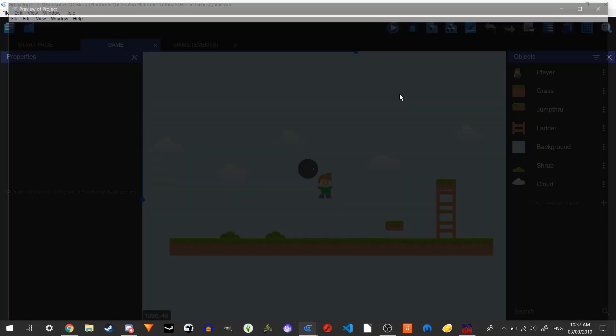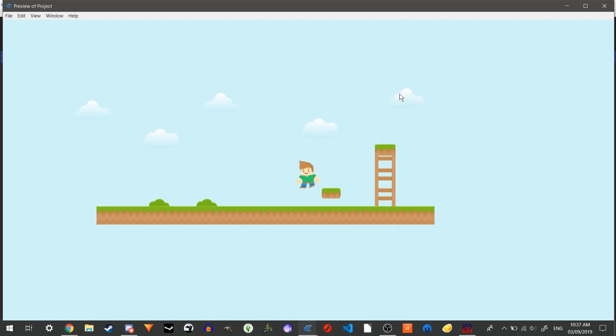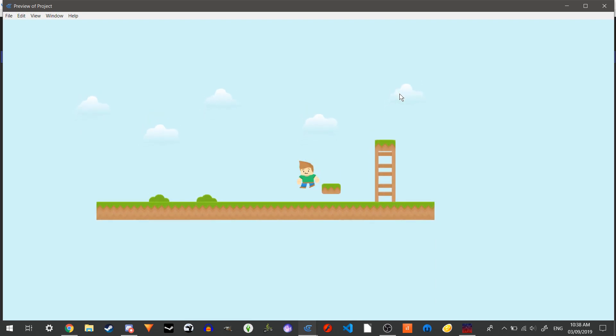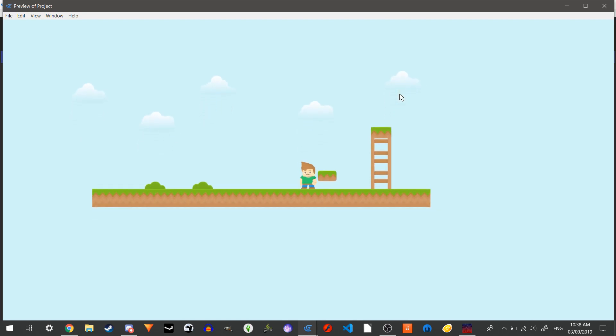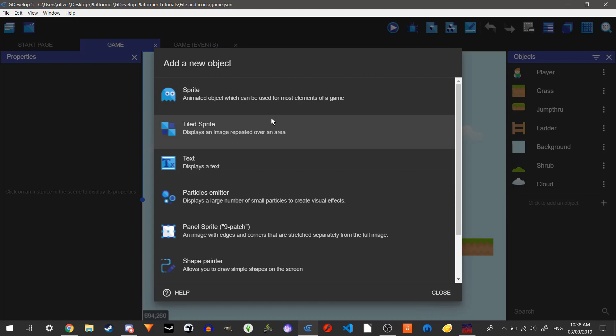Now only the core part of our player is in the hitbox. Close and apply, and now if we play it you'll see we have no more of that issue — our player now just falls off when he gets to the edge. If you wanted it more accurate you'd make a circle so he slides off at the edge, but that requires more tweaking and it's up to you.